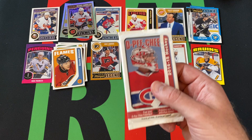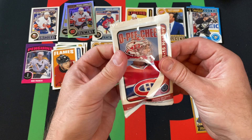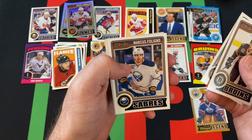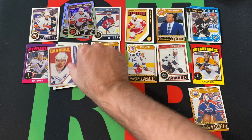We're on the final pack. Hopefully we get some last pack mojo, magic, miracle, chicanery, wizardry, shenanigans — whatever you want to call it. Hopefully we get something really cool in this last pack. Got Matt Barkowski, Evgeny Nabokov, Marcus Foligno, Johnny Boychuk, Brian Elliott, and Daniel Sedin Retro is our final card.